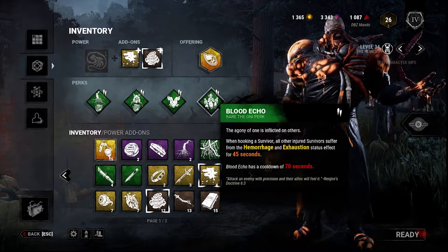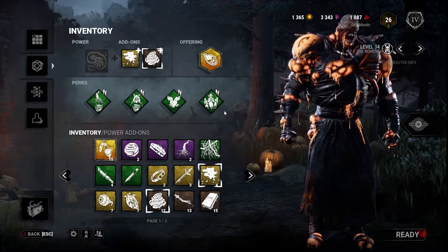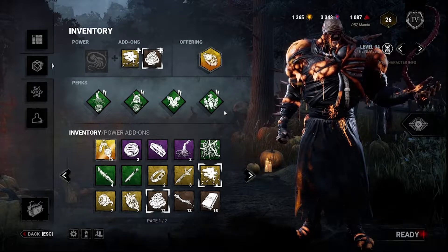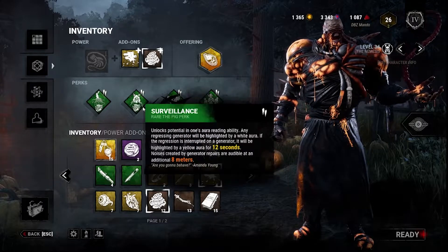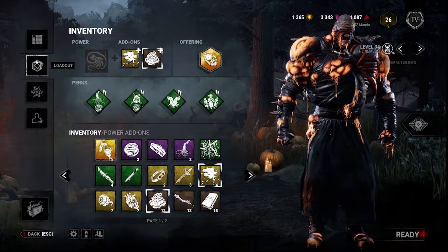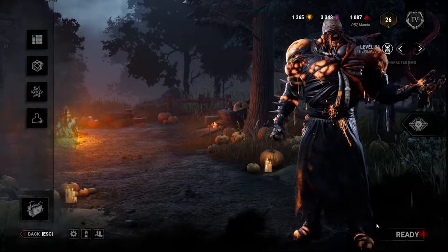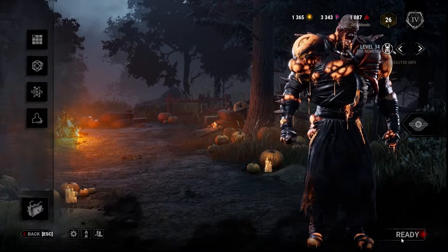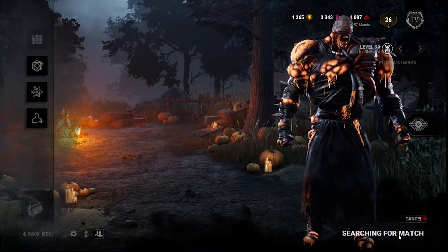Anyways guys, the perks I'm running are eruption, surveillance, sloppy butcher, and blood echo, because I'm actually currently trying to P3 this guy. So I just had whatever perks I had on him and we're gonna try this out — it probably might work a little well. But anyway, we're gonna go ahead and see. Without further ado, let's hop right into it.